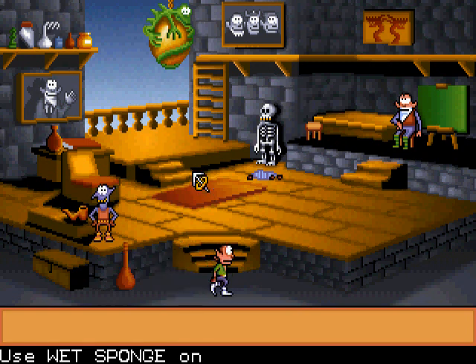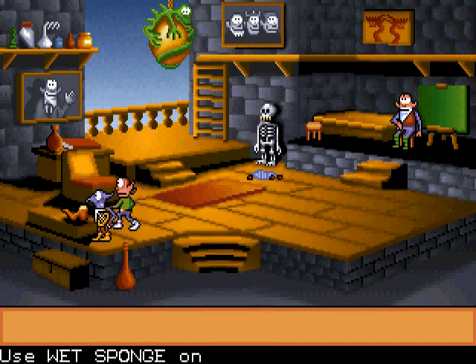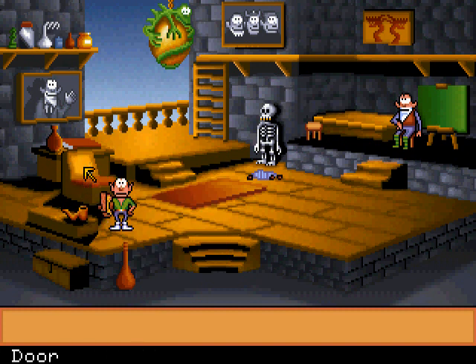This puzzle's also a bit odd. Use fingers on the pipe, the wet sponge on the smoke — this makes a magic portal. I think it's time for us to step through, don't you? I'm not very happy about it either. Let's go.